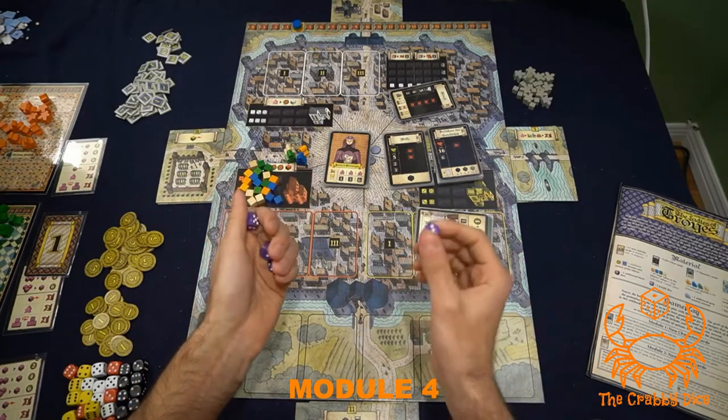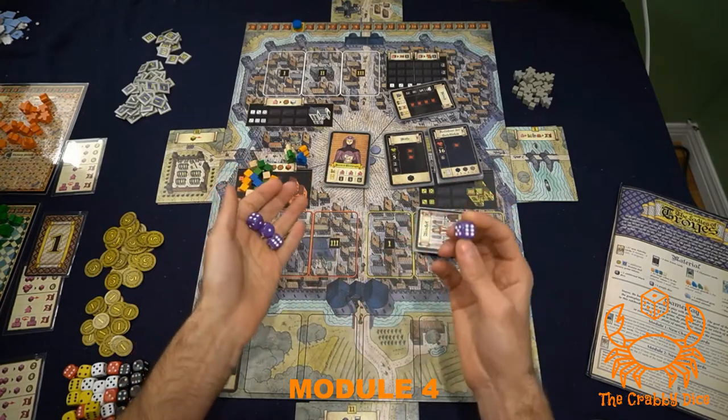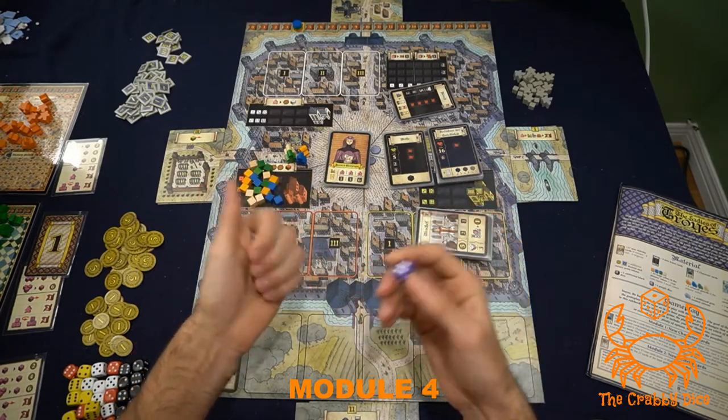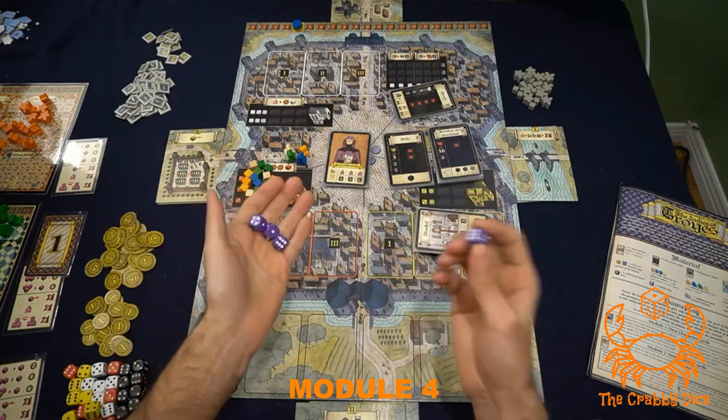Just as a note: when the purple die is on the board, it's not considered any specific color. But when you're using it, you can consider it any color you want — attached to a white to do a white action, attached to a yellow to do a yellow action, and so on.